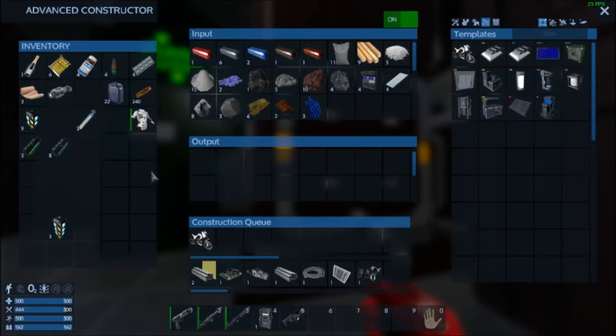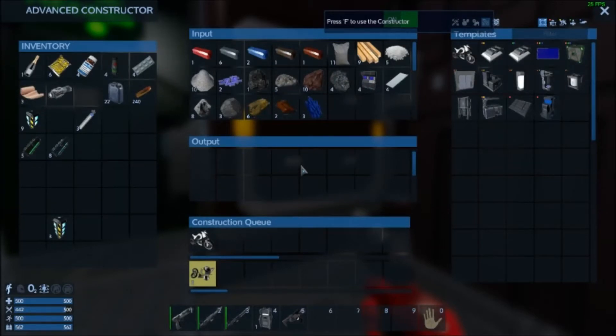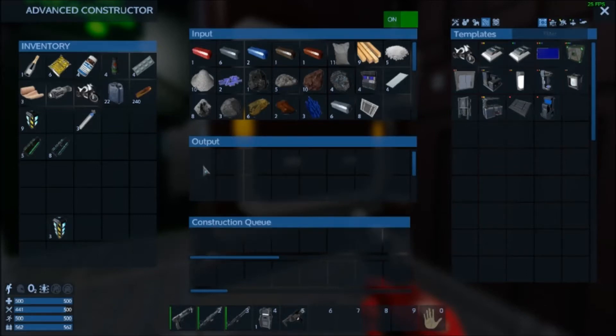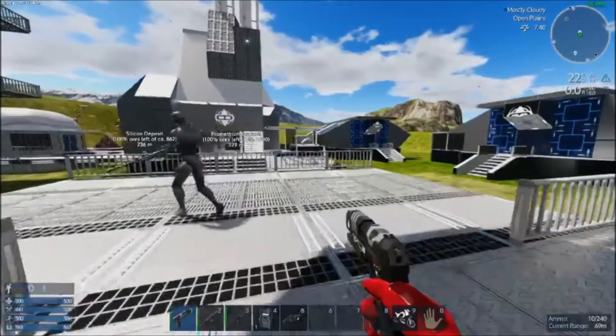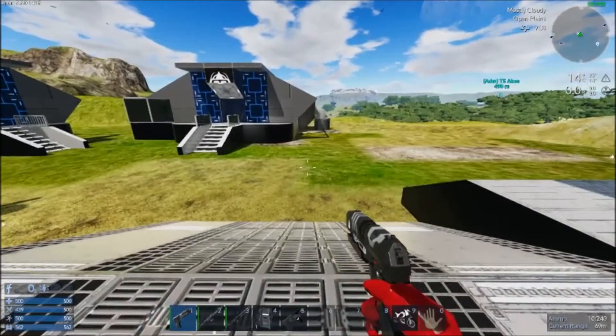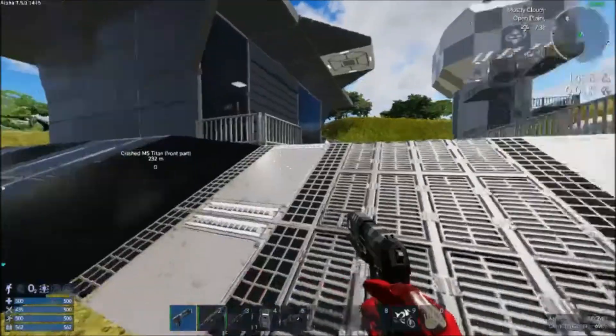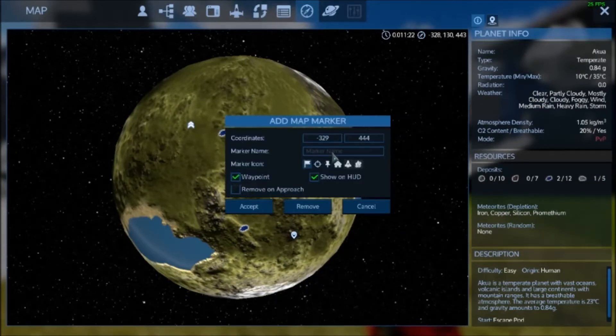I'm looking for the bike — there we go, we can just make it now. I'm going to put that in here for now. I'm going to live off of this base; I'm not going to try to take the core out and stuff. I've got to find the other starter area because that'll have the rest of my starting stuff. I'm trying to think of what I need to do. Take a look at the map — right here, I'm going to make this home for now.